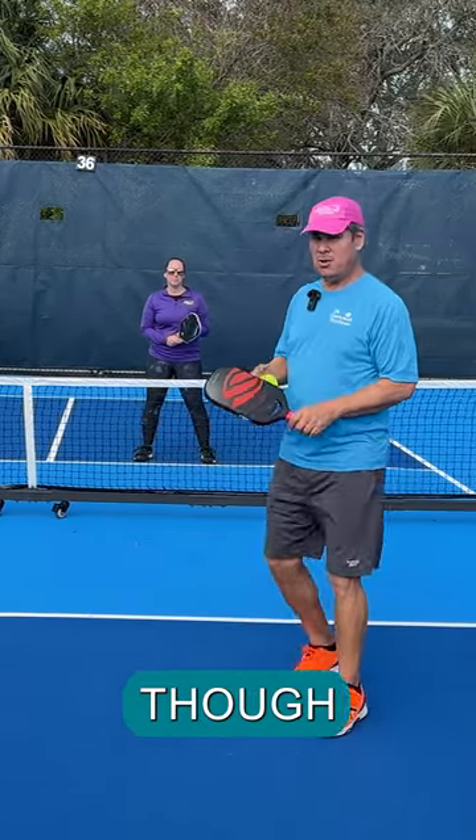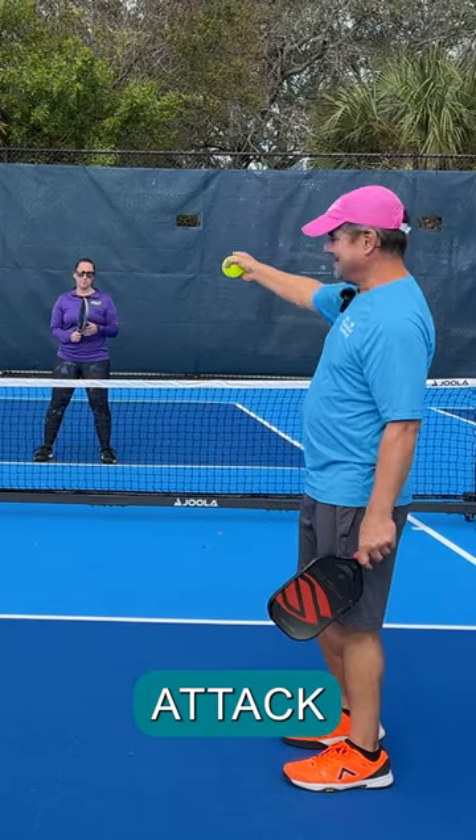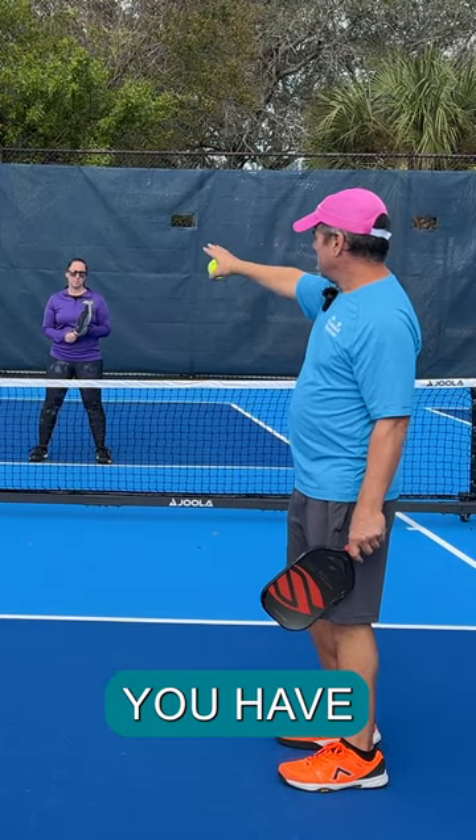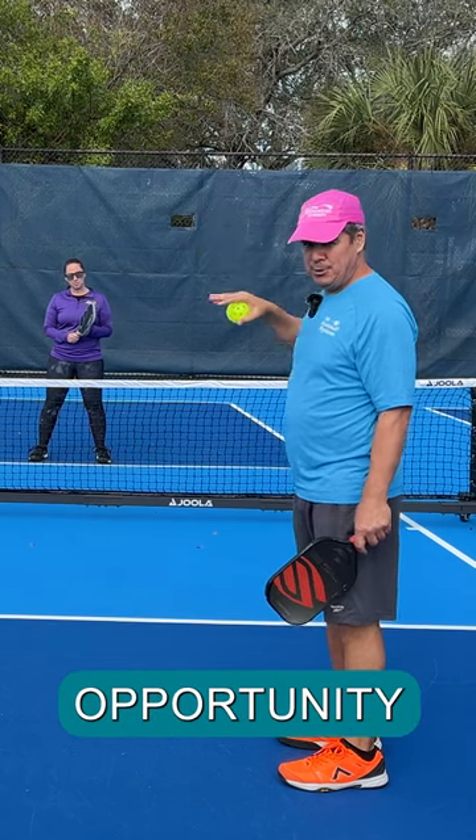What can happen is — even though from this side, if the ball lands on this side of the short returner serve, that attack angle isn't open — you potentially have a returner who hasn't made it all the way up, creating an attack opportunity for me.